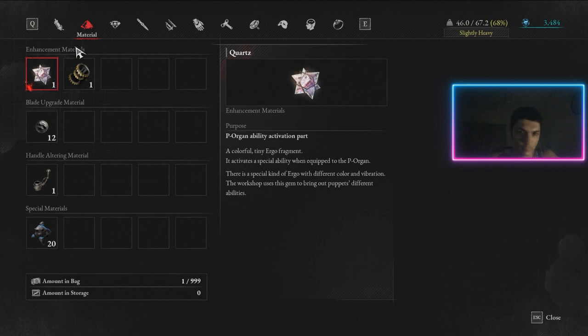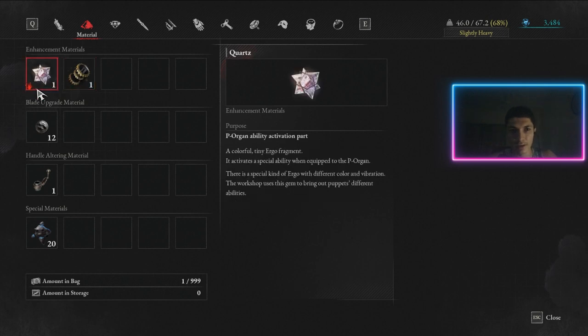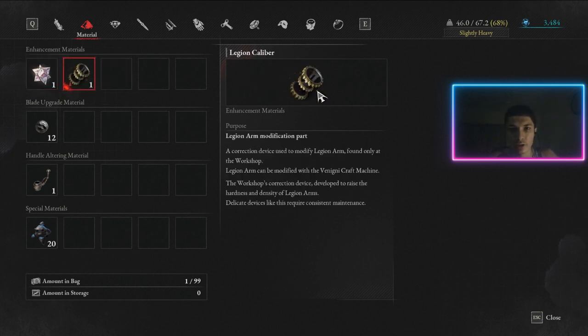Moving on to materials. First, Quartz — Quartz allows you to do P-Organ upgrades. Everyone already knows about quartz, so I don't need to explain that much. If you don't know yet, just keep playing the game — when you meet Geppetto at the hotel you'll understand exactly what these quartz are for. Very simple.